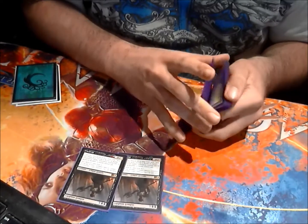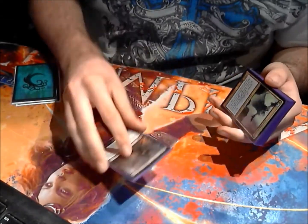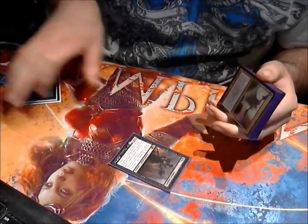Double Lifebane Zombie in the sideboard. This card's going to be really, really good next format — 3/1 Intimidate for three. It eats a good green or white card out of their hand. It's going to be really good.